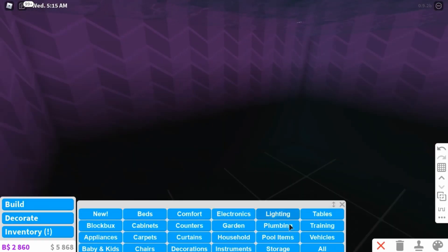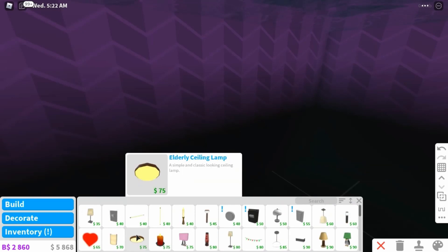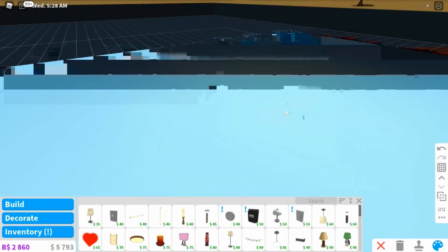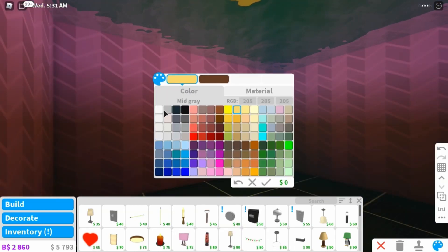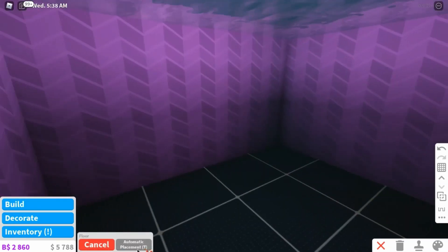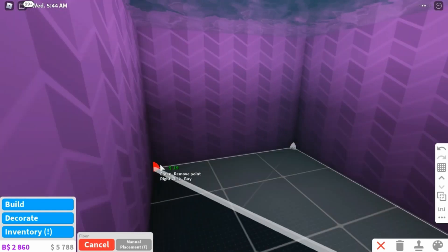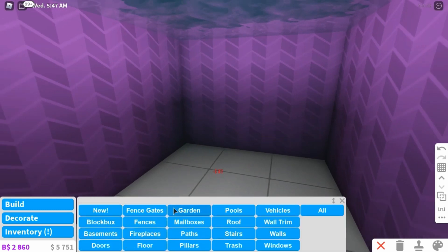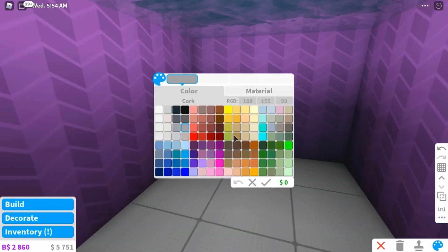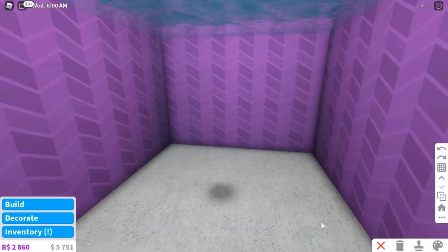You also might want to add a light so you can see. Let me quickly add a ceiling lamp - I'll change it to a brighter light color. There we go, now we can actually see. To add the floor, go to build, click floor, make sure it's on manual placement, and click on the corners of your room to place the floor. It doesn't really matter what the floor looks like since once you're in the pool you can't see it anyway.